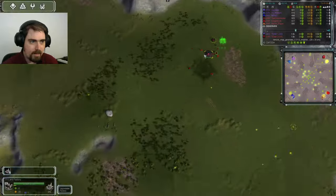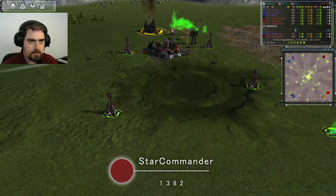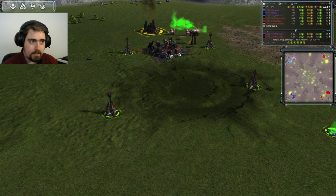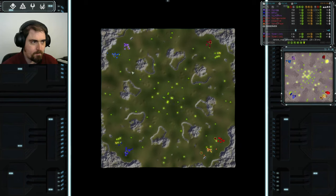Next to him, this is Kinder5129 who is 1347 rated and also Cybran in red. Last but not least, at the top all on his own, this is Star Commander who is 1382 rated — a third Cybran in burgundy. So we've got three Cybrans versus two UEFs and a Cybran.